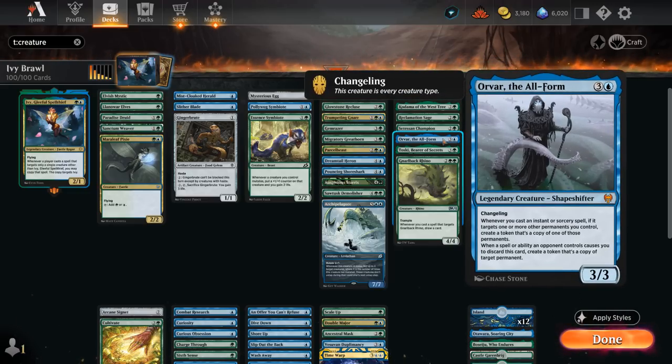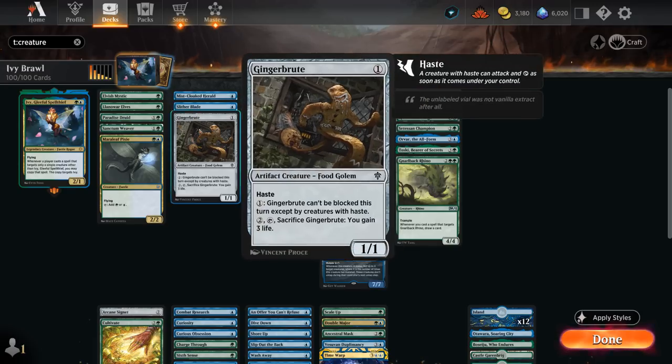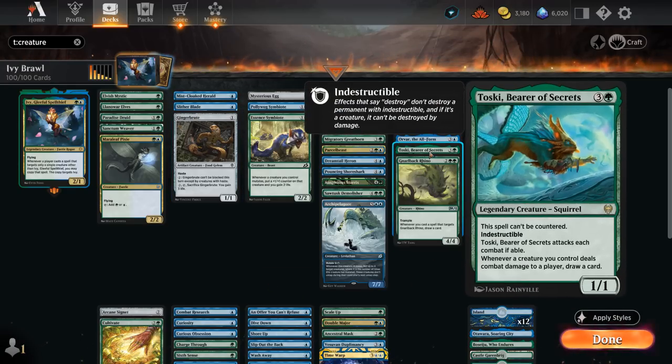Orvar can also copy our creatures if we target them with our various abilities. And Toski, a 1/1 Indestructible, can help us draw extra cards — great with our cheap evasive creatures like Ivy and the various unblockables. It's also just a good mutate target, as it will be a base Indestructible creature.